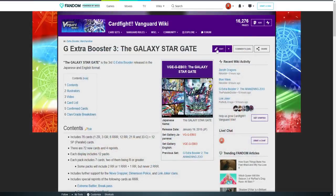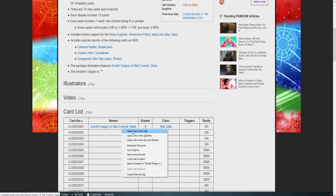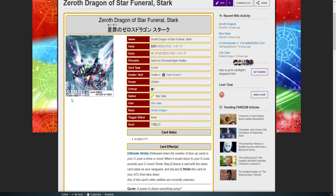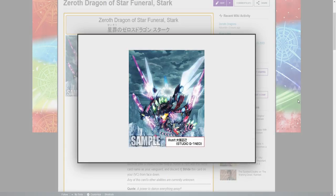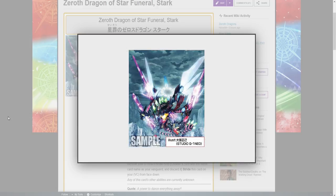So let's get into what we can see right away. We have Zeroth Dragon, Dragon of the Star Funeral: Stark. We don't know anything about this besides it being an ultimate stride. The art looks really, really kick-butt. I see bits of Link Joker, I see bits of Nova Grappler and Dimension Police. Oh my god, guys, I'm super excited for this.